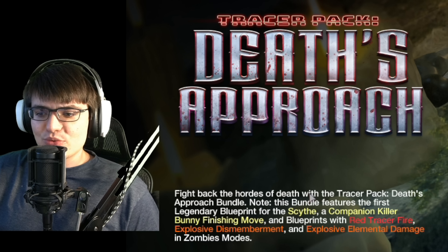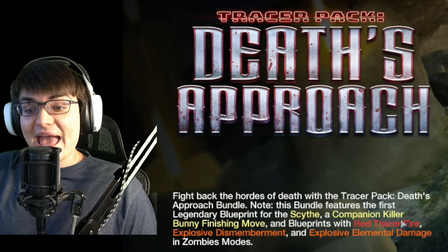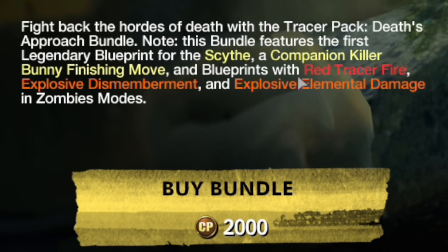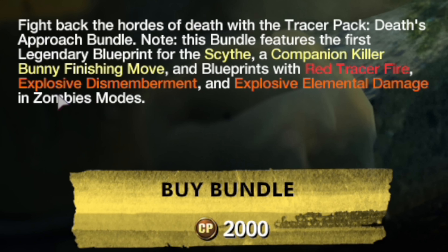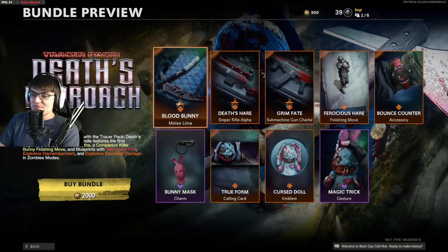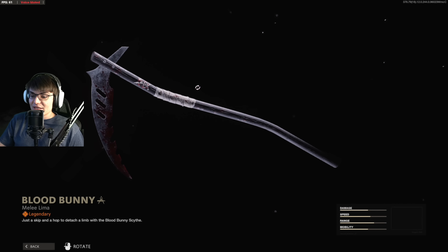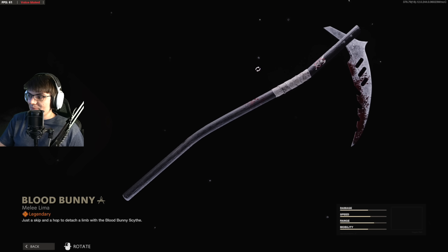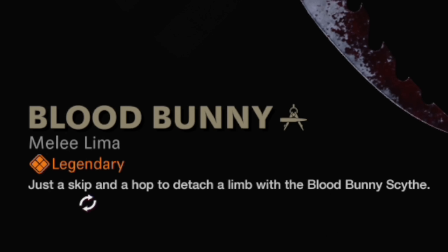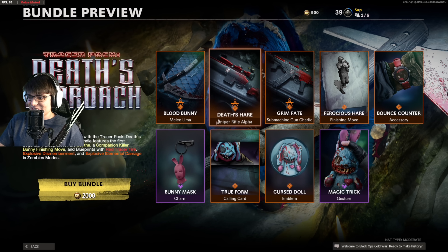Fight back the hordes of death with the Tracer Pack Death Approach bundle, coming with the scythe, a companion killer bunny finishing move, red tracer fire, explosive dismemberment, and explosive element damage in zombies mode. Starting off you get a blueprint for the scythe — now actually unlockable — called the Blood Bunny, which has a little buddy symbol. Skip and hop to detach a limb with the Blood Bunny scythe.